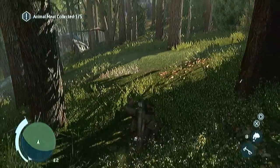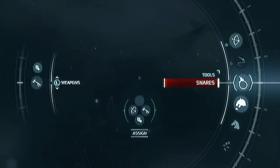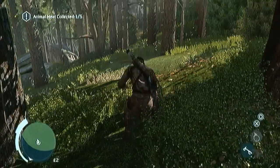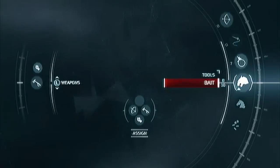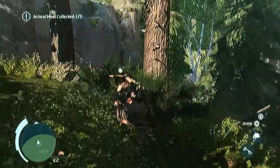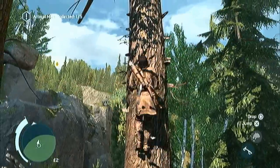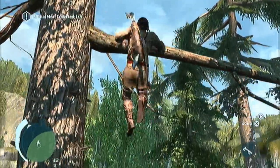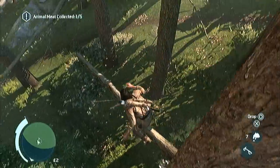Since the animal spawns are pretty random in this, there's no set strategy to it. You pretty much want to lure animals underneath an upper vantage point to get the air assassinations, and just keep trying the snare and bait combo until that pays off.